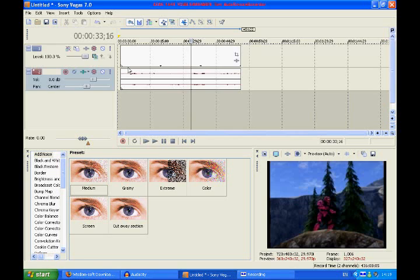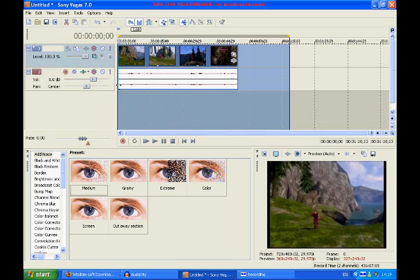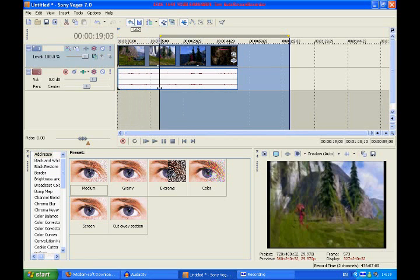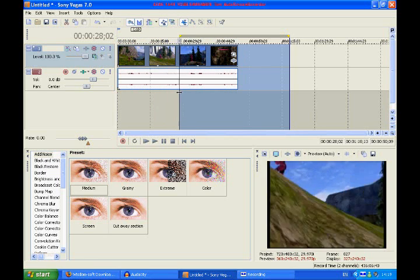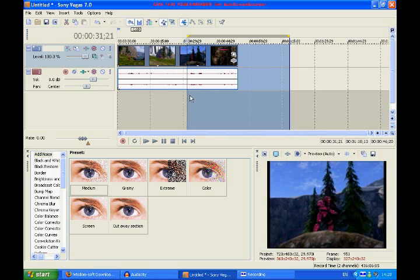I'm going to drag it into here. So here's my clip — just a man walking across Valhalla, pretty simply. You need to get a part where the whole man can be seen very clearly, which is about there — the whole man's being seen there.